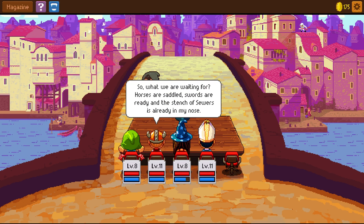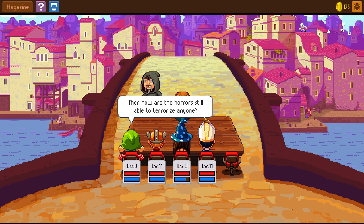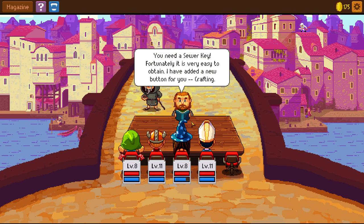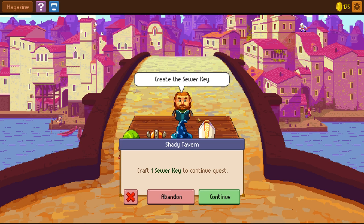Those sewer swords are ready and the stench of sewers is already in my nose. The sewers were locked after a dangerous sewer monster began to terrorize citizens above. They keep oozing through the barred doors. So how do we get access to the sewers? You need a sewer key — there's a new recipe for it in your crafting. We find the recipe for sewer key and can enter the sewers.